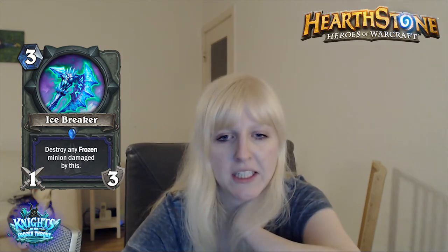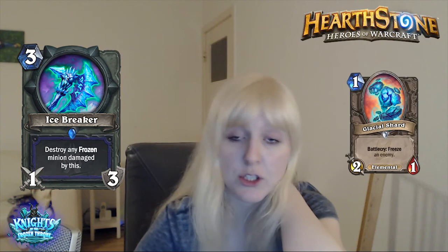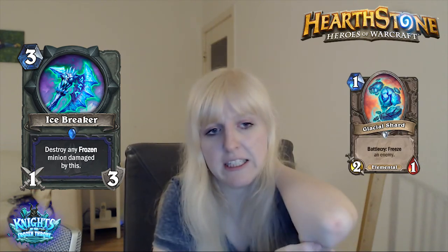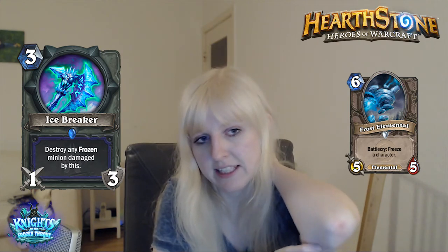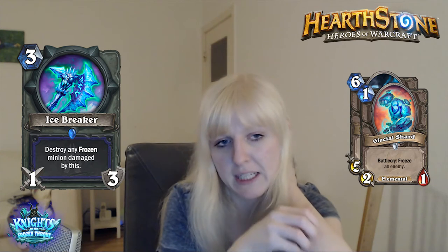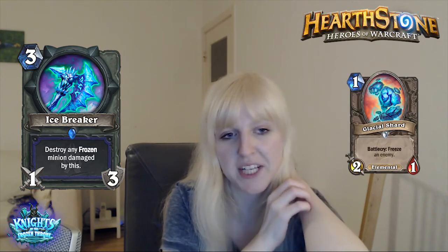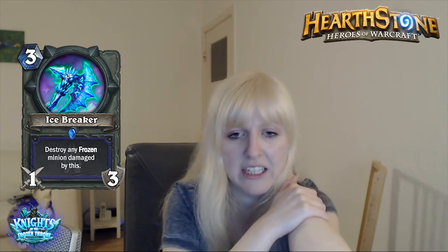Right now this seems pretty bad. Next: Icebreaker, a 3 mana 1/3 weapon for shaman. Destroy any frozen minion damaged by this. So what kind of tools does shaman have to freeze minions? Right now it's only Frost Shock, though you could play elemental shaman and use Glacier Shards, for example, to freeze or even use Frost Elemental to freeze minions and kill them with this weapon. But even then it looks kind of weak. I could see playing Glacier Shards, maybe playing Frost Shocks, but that's only 4 cards and Frost Shock is a pretty bad card. So it's really only Glacier Shards you wanna play, and that's too inconsistent. Right now, it seems pretty bad.